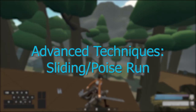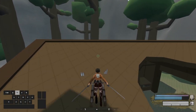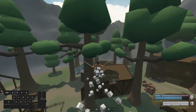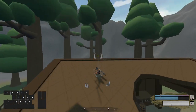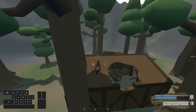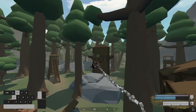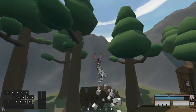The next technique is sliding, or poise running. If you land on the ground without touching any directional keys, you either get a very uncomfortable landing animation stunning you in place for a second, or you start running. But if you poise your weapons before hitting the surface, you will automatically begin to slide. When sliding, you can perform a ground burst to get into the air again, unpoise, and you are ready to grapple. With APG and Thunderspears you start running instead of sliding, but it generally works the same way.